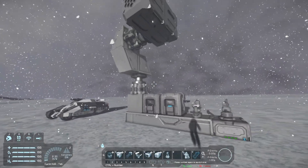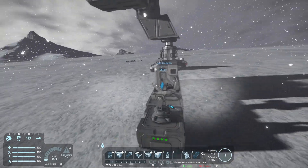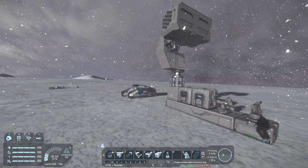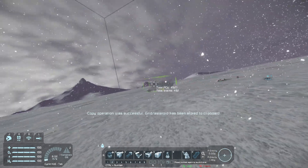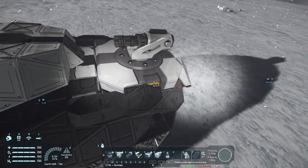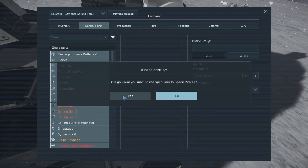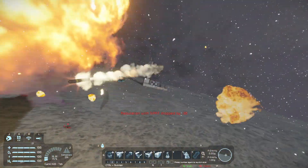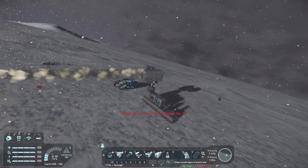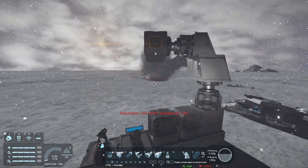These two scripts don't run well when they're both on together, so I'm going to turn off the Mouse Aimed Rotors script so that only the automatic script is active. Let's take a copy of this ship and spawn it here — and once again we're going to give it to the space pirates.